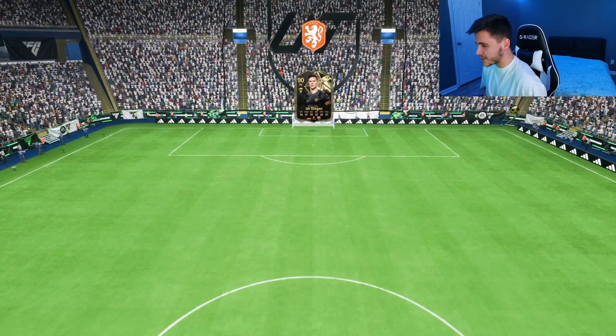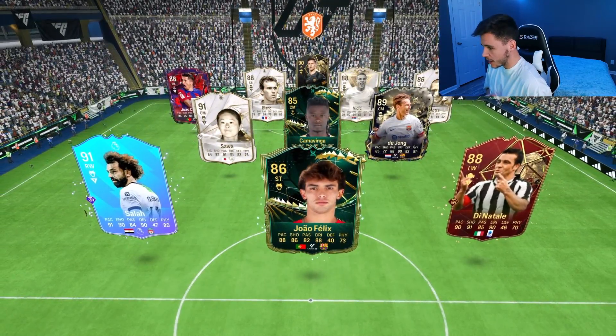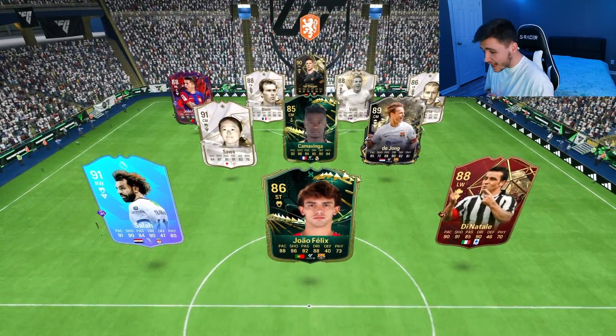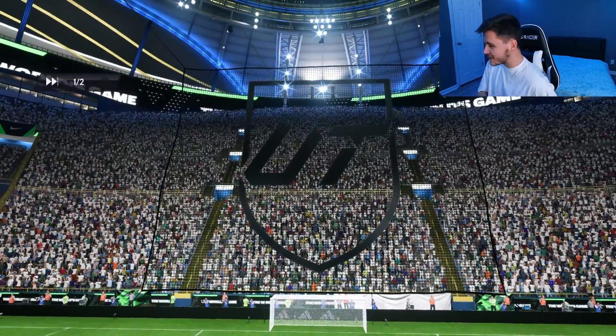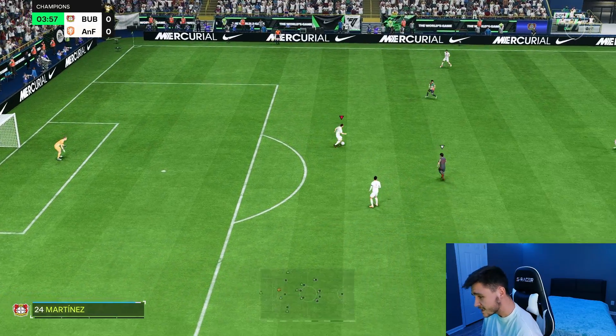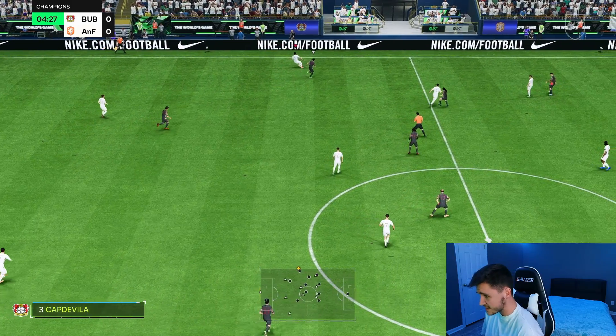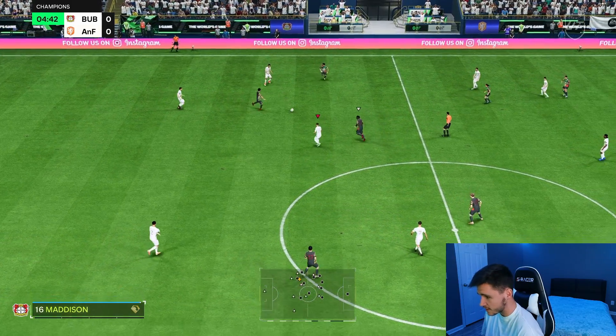Next game with Didier Drogba. We're coming up against Ter Stegen, Blanc, Vidic — he does have the Evo Kamavinga, Joao Felix, Red Di Natale. That's the first time I've seen a Red Di Natale. Like I said, Didier Drogba is currently going on the market for 900,000 coins — it is a bit steep — but he does have 5-star weak foot, 4-star skill moves, very good pace, and overall just makes a really solid striker.